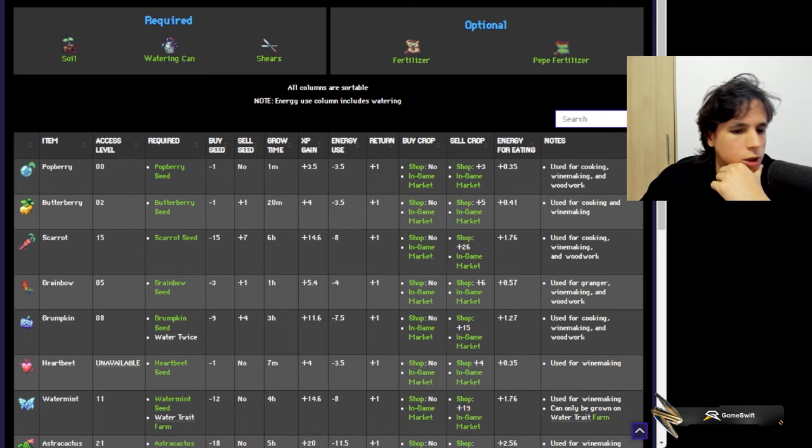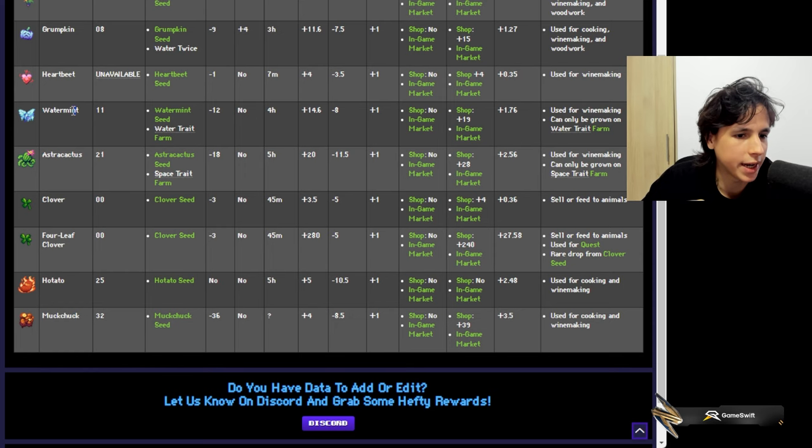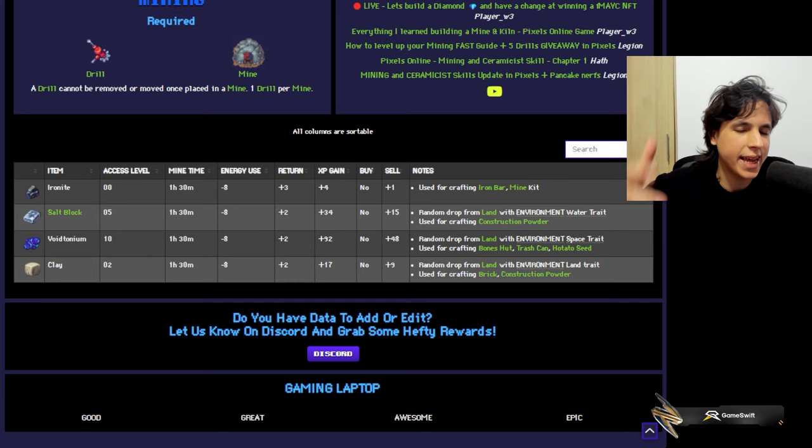What are the main differences between these types of lands? When it comes to planting seeds, you can basically plant everything in a regular land, but there are a few exceptions. For example, water mint can only be planted in water lands, and astrakus can only be found in space lands — so some resources are limited to the type of land.